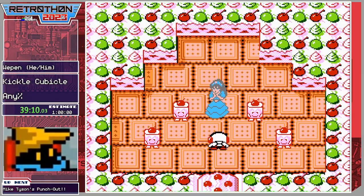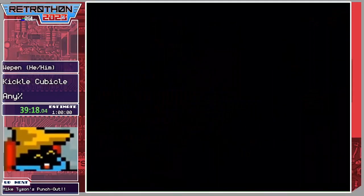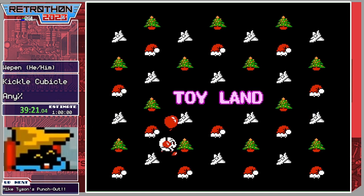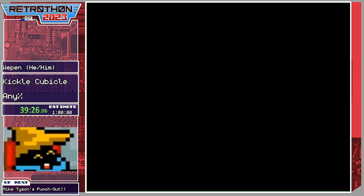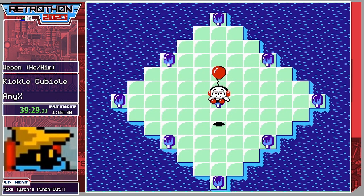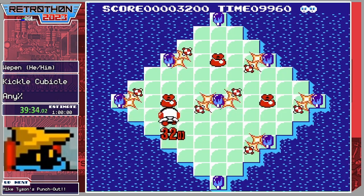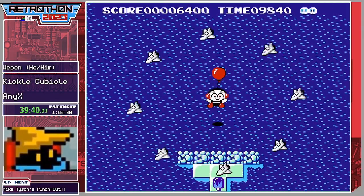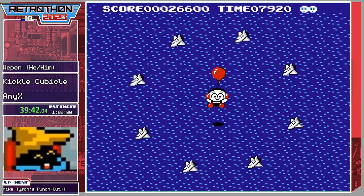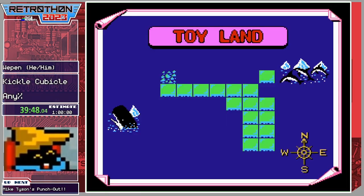That's the third boss — one more world, one more boss. We have Princess Crema — so we have Pampa, Lutea, and Crema as princesses. One more to rescue in Toy Land. Also the king — we should rescue the king. Toyland literally has a gun! We had grenades, we had a trident — now guns. Alright — hardest room in the game, hold on.